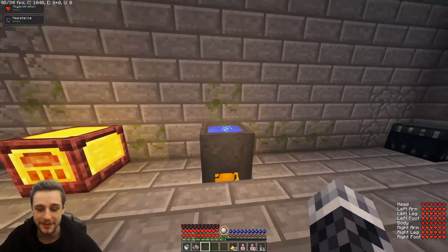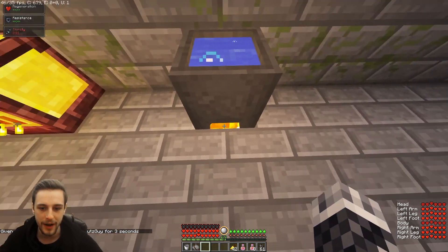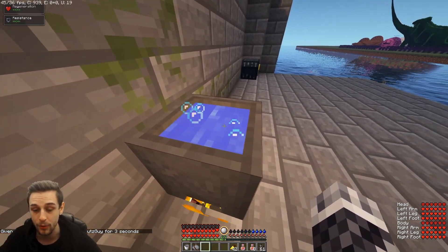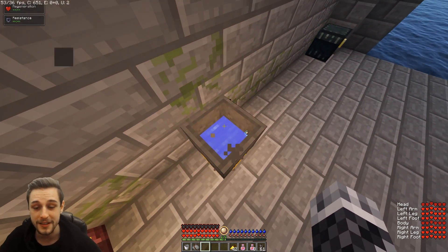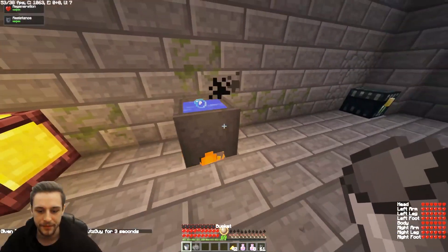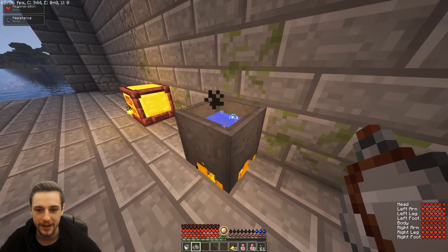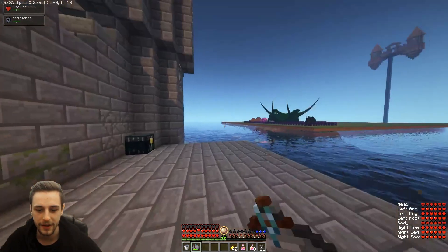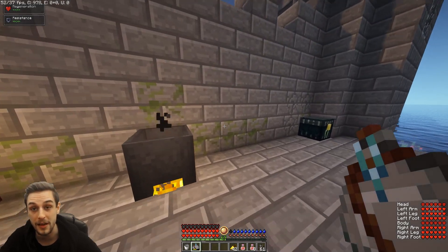Cauldrons have also been upgraded in RLCraft 2.9 with a few more uses. You can see I've got netherrack, fire, and a cauldron here — this actually purifies water. Since 2.9.1, we can also drink straight from the cauldron, though it does hurt you since you're drinking boiling water. Just grab a bucket, slap it in the cauldron, and you can drink straight from it or fill your canteens — leather or iron — from this purified source. Canteens can also be put in your tool belt.